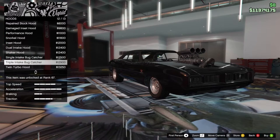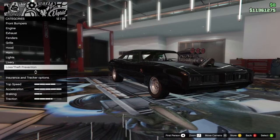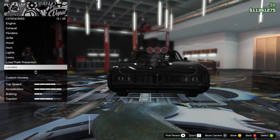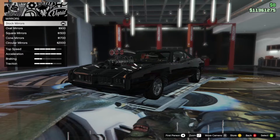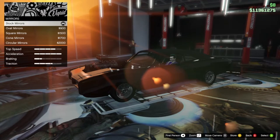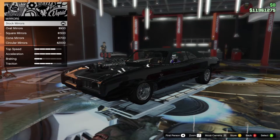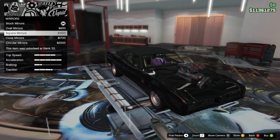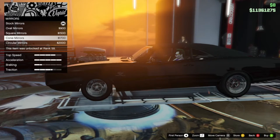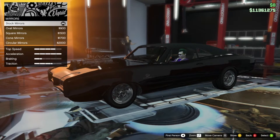Hood - I don't need to tell you, but we're going with the triple intake bug catcher. Yeah, look at that. As you've probably noticed, I don't do this on my personal cars - I don't like the whole giant supercharger on the hood thing, it's not my cup of tea. Let's throw some mirrors on this. It's very strange with this car because the one mirror it comes with is black since I did the secondary black, but as soon as you change mirrors they're suddenly chrome. So it's gonna have chrome mirrors - I'm not bitching too much. We'll go with the cone mirrors. Kind of hard to look at it - I should have picked a different customization garage.